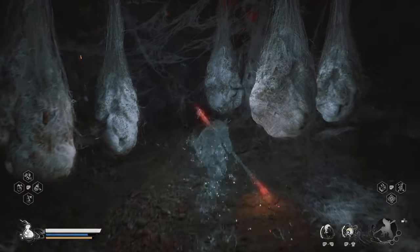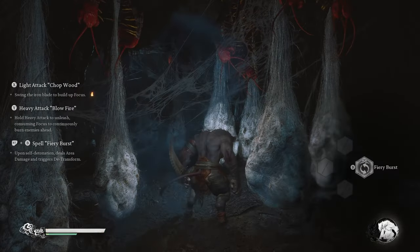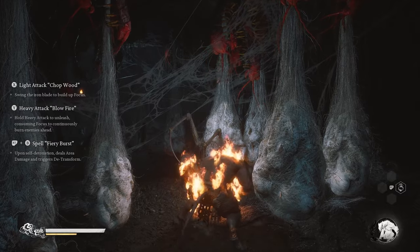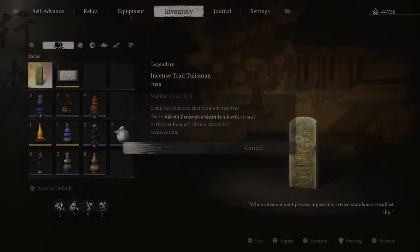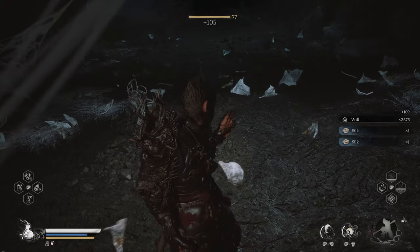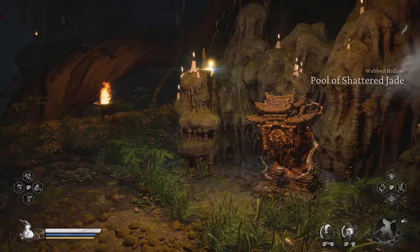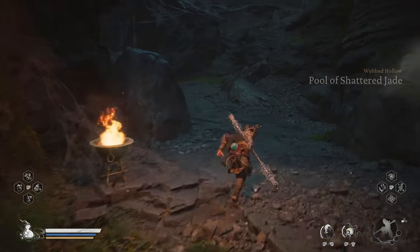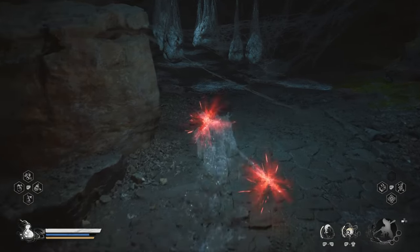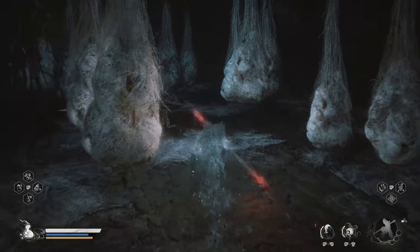You can use the cloud step to make it even faster. Do the transformation, de-transform, and after that go into your inventory and use the item that takes you back to the last shrine. Reset everything and do it again — it should be maybe 10 to 15 seconds at most. It is a great way to level up and get some wheels.